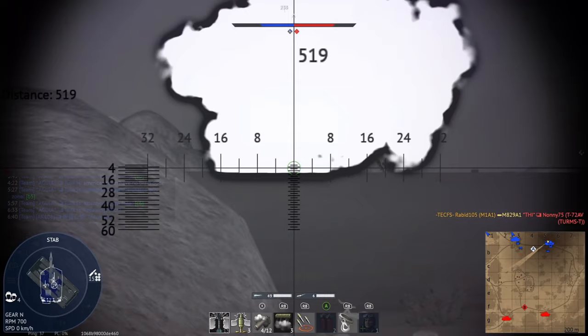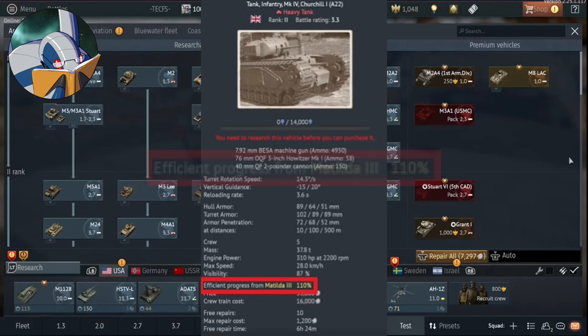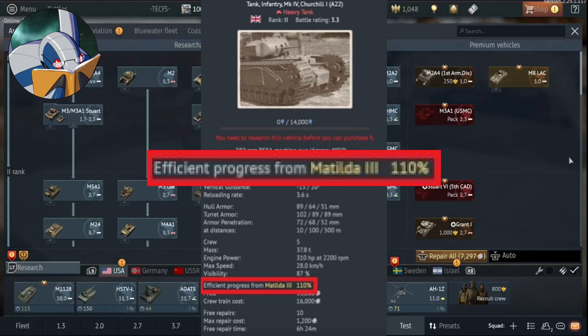Your tech tree is divided into ranks, and each rank requires a specific number of vehicles to progress to the next. When figuring out which lines to research, make sure they can fill enough slots to move on at all levels. Each vehicle also gives a research bonus if you use the vehicle immediately before it in the line — for example, researching the M1A2 SEP with the M1A2 — but I wouldn't go out of my way to always do this.